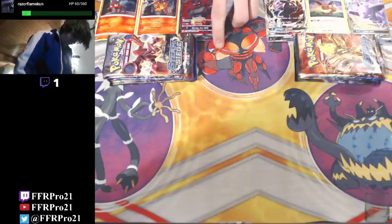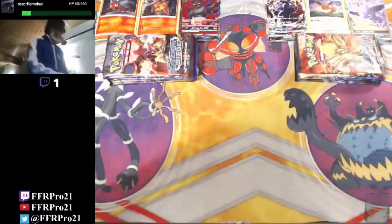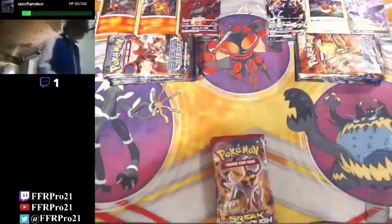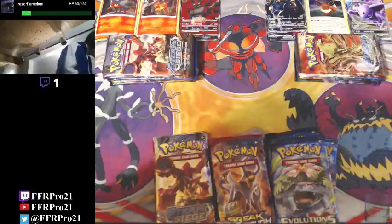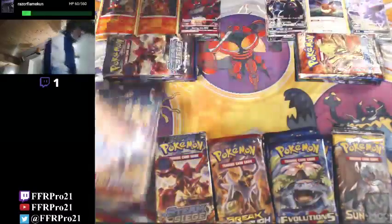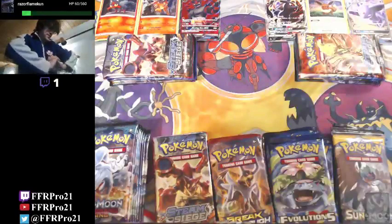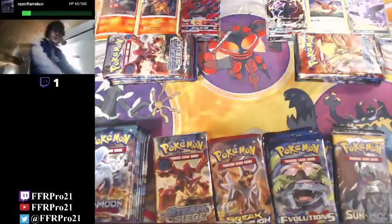So yeah, we've got the packs ready to do battle. Let's see who's got the better box this week. Meanwhile, we have a bunch of other packs because you can't open just 12. So we have more Breakthrough, Steam Siege, Evolutions, Sun and Moon base set, and of course Guardians Rising. Keeping up with the theme of 36 packs, or you know, a little booster box, but I have a variety of different sets.